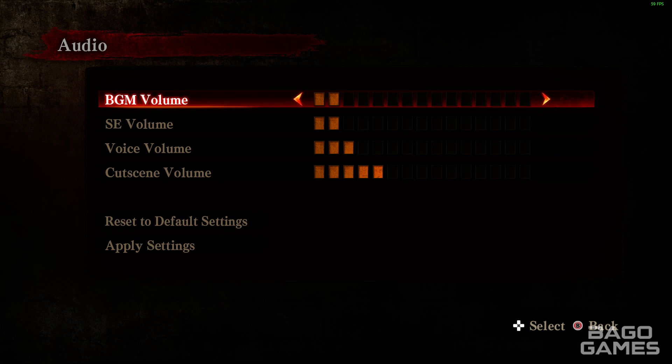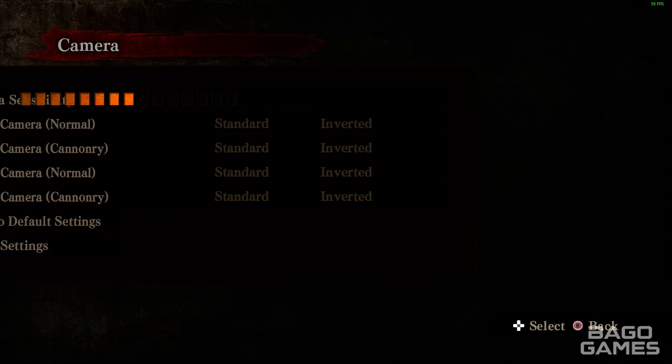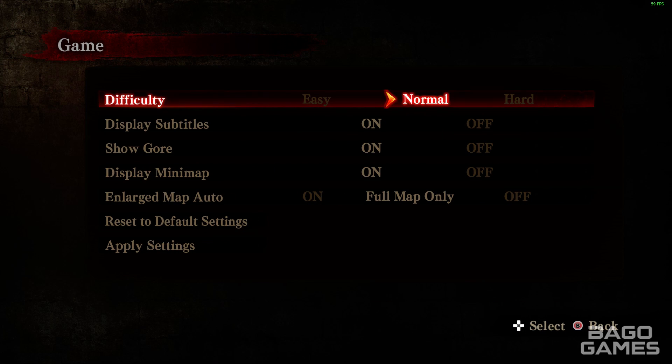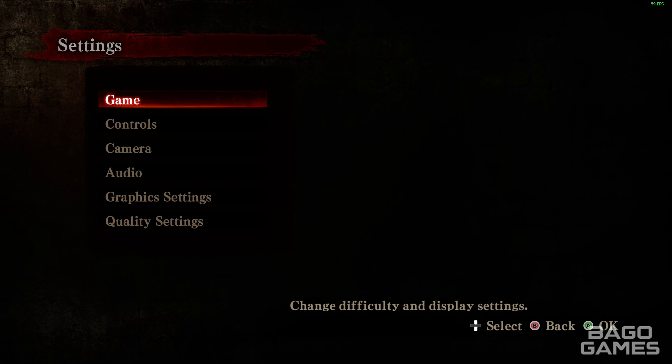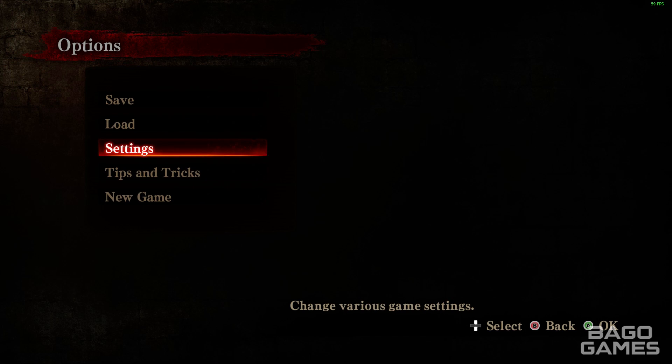You'll notice that there's no language selection at all within the game itself. As far as I'm aware, there's only the choice of English and Chinese — at least those are the only options I can choose. Yours may vary depending on whether you buy the game or not.